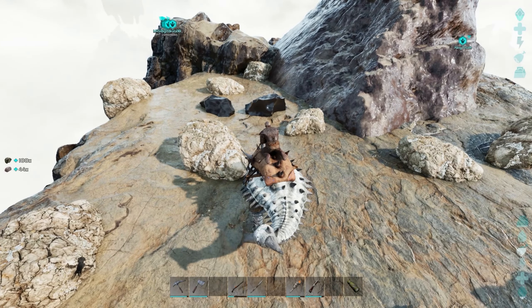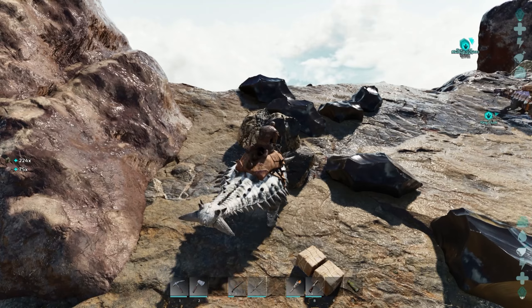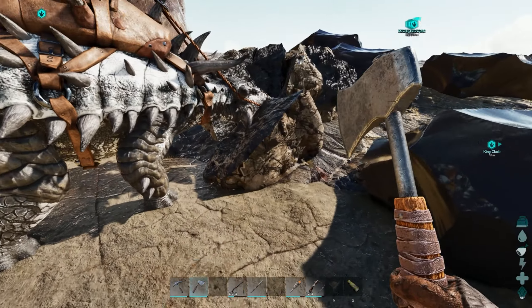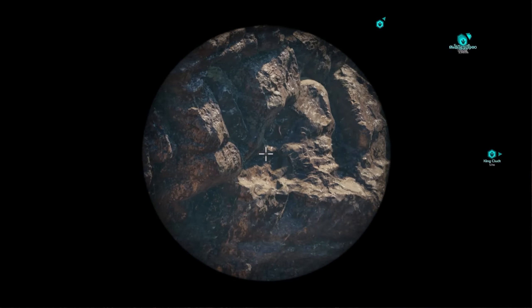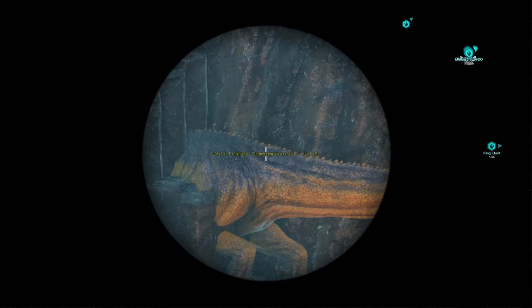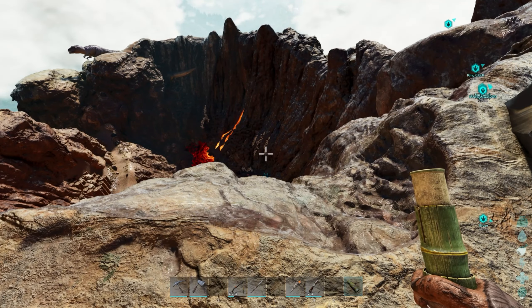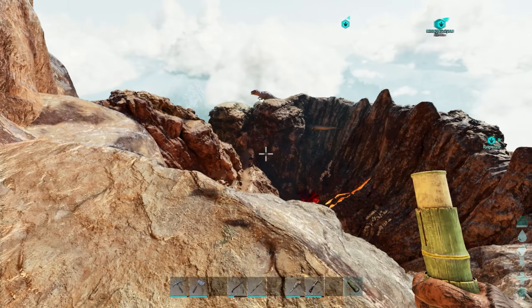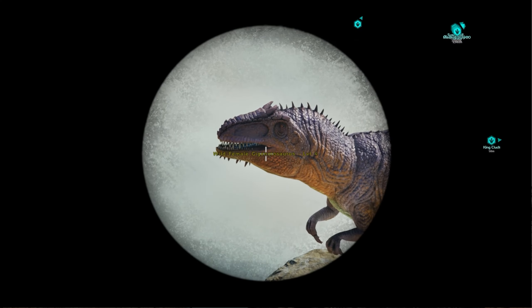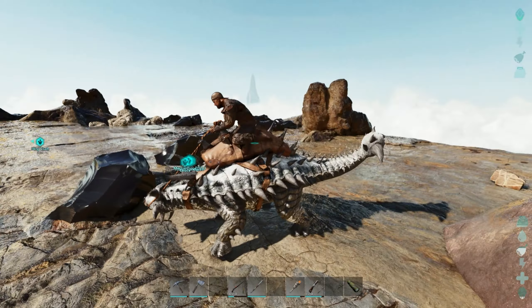We're gonna go ahead, get our metal, and be on our way. Do we have two gigas up here now? There's a wild one at level four! There are two of them up here — that's so sketchy. My base is like right around that corner, and this thing is basically looking down on my base. That's terrifying.